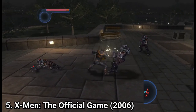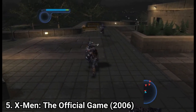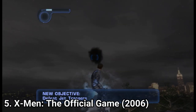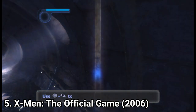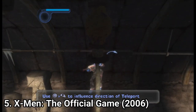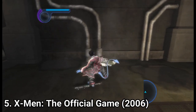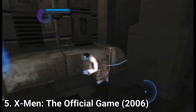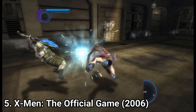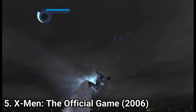In X-Men: The Official Game, you play as three characters: Wolverine, with whom you have brawling sections; Iceman, with whom you have shooting levels; and with Nightcrawler you have platforming and stealth levels. Combat is great with Nightcrawler, as he can teleport to enemies and hit them. Each section, whether it's Wolverine, Iceman, or Nightcrawler, they all feel amazing. They nailed the feel of each character and chose the proper gameplay for each, in my opinion.